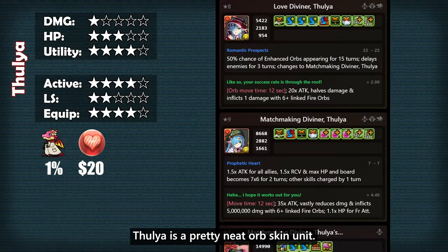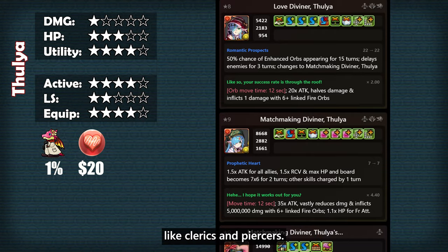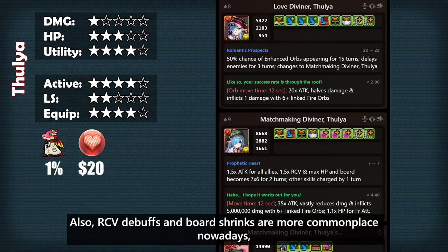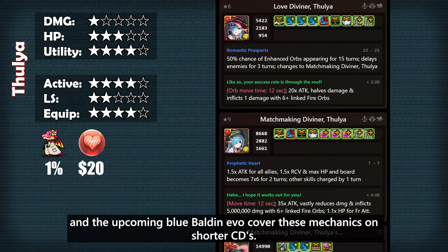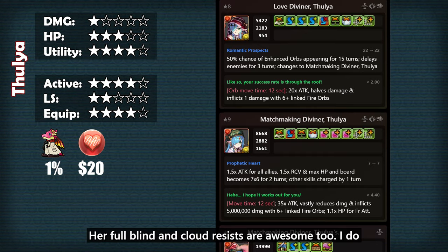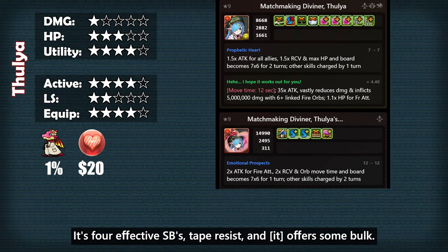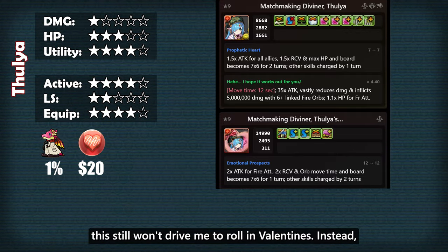Tulia is a pretty neat overskin unit with an insane amount of utility, but it might be hard to include her in certain teams as her active skill is not one of those must-haves like clerics and piercers. That 1.5 HP boost could come in pretty handy when handling big hits, and you can stack it up with shields. RCV debuffs and board shrinks are more commonplace nowadays, so those effects are really good as well. Tulia also covers a lot of utility with her double cross and double L, and her full blind and cloud resist are awesome. I do wish one of these were tape, but I'm just being nitpicky — she's very solid overall. Her equip is decent as well: it's 4 effective skill boosts, save resist, and offers some bulk. I do wish to get a copy of her, even though I don't have any immediate uses for her, but this still won't drive me to roll in valentines.